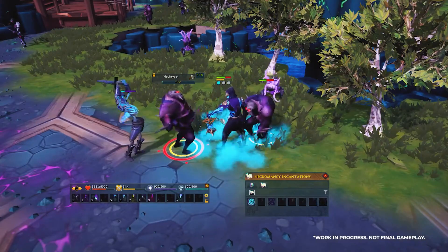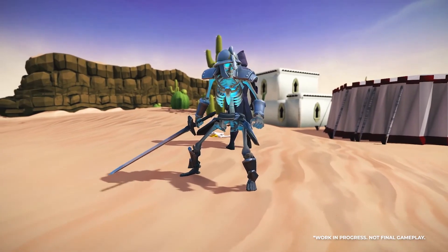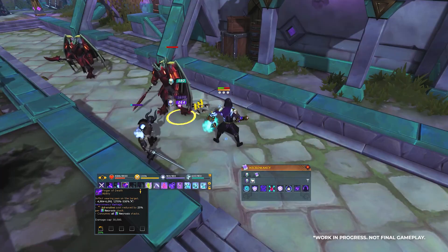Conjured spirits only last for a certain amount of time during combat, but you want to keep them alive as long as possible — as they progress through combat, their combat effectiveness increases and they'll do more and more damage. Your Necromancy abilities, such as conjures or regular attacks, will consume adrenaline. Incantations, however, require Necromancy runes. One available incantation is Bone Shield, which allows you to use defensive abilities without requiring a shield.